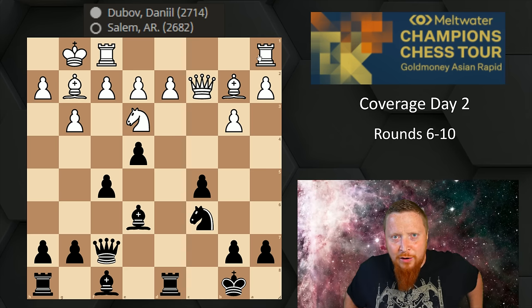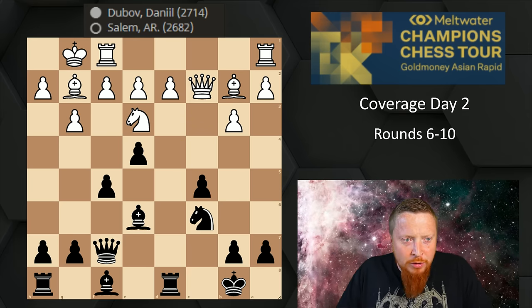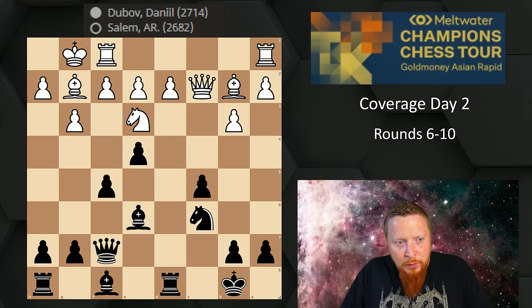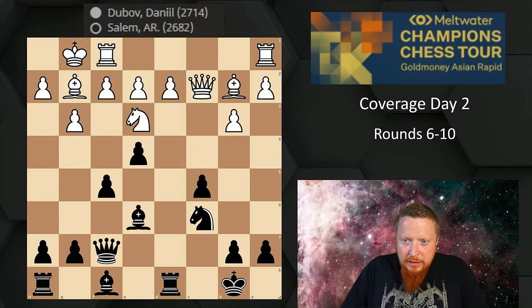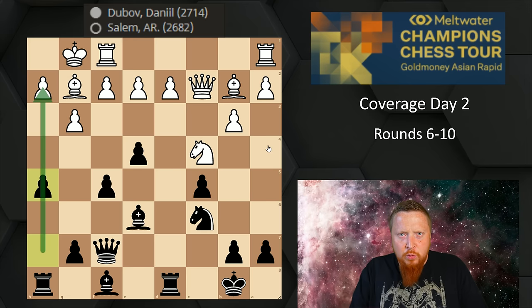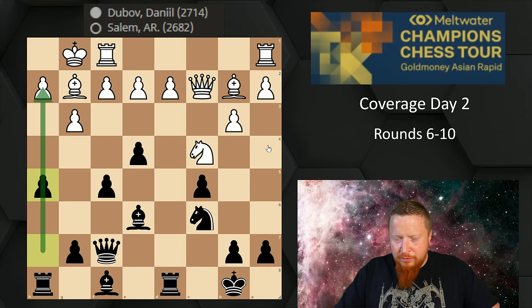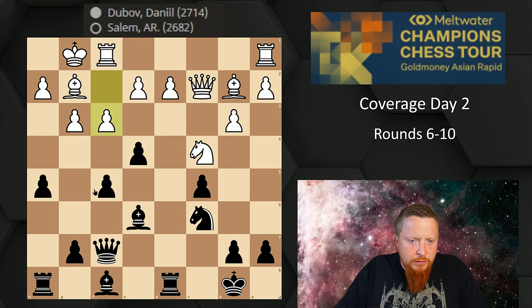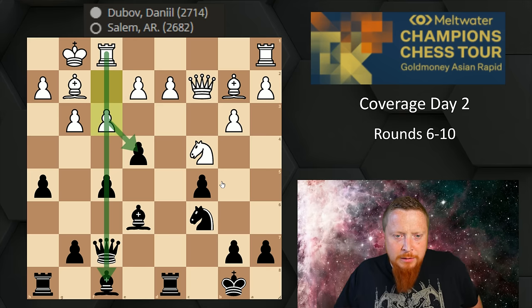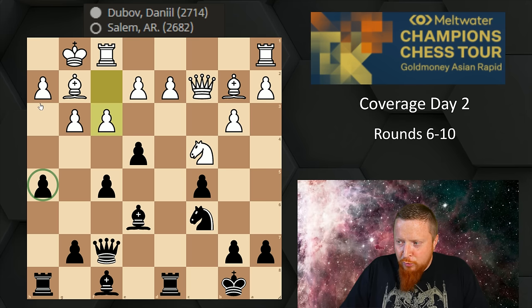Another exciting game: Daniel Dubov met his match here. Dubov is an extremely exciting player, but one player who may be even more exciting is Salim of UAE — a really aggressive attacking player. They have a position with opposite-side castling, and Salim starts throwing Harry the h-pawn up the board. This was a brilliant game from Salim winning with black against Dubov. You would have thought Dubov thrives in unbalanced positions, but Salim loves chaos too. Knight to e5 was played.